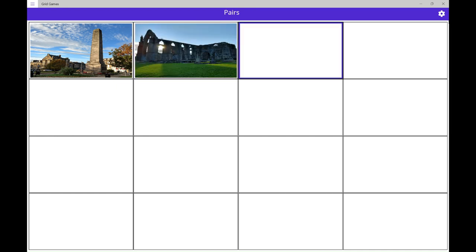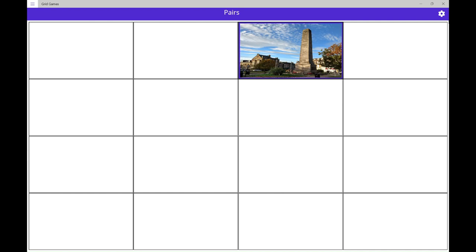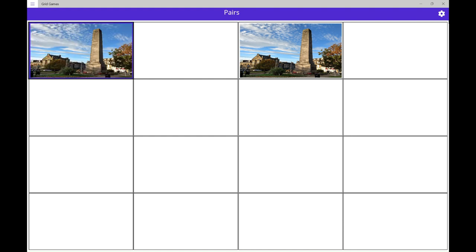Unmatched cards turned back. Turned up Harrogate obelisk. Face down 2. Face down 1. Row 1 column 1, selected. That's a match. A large stone obelisk in a town square, with buildings and trees nearby. The sun shines on the obelisk, with a slightly cloudy blue sky in the background. At the base of the obelisk are six red wreaths.